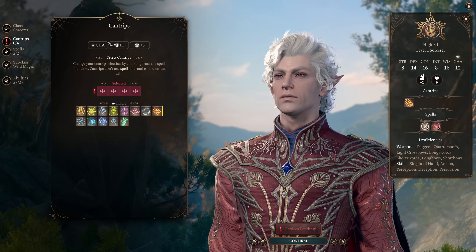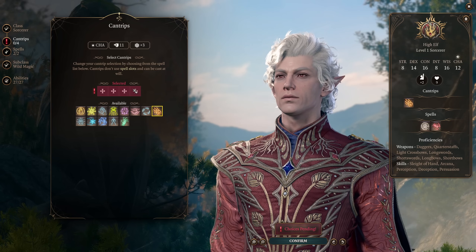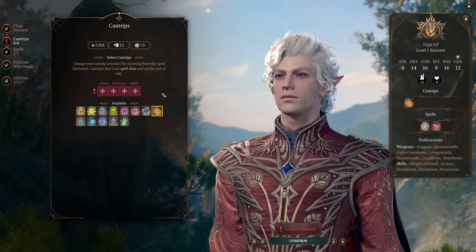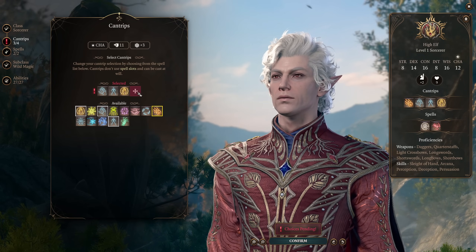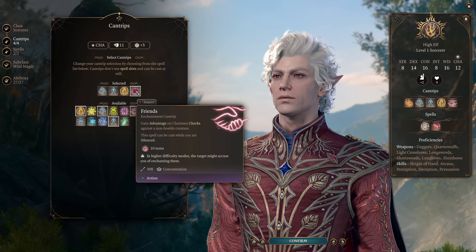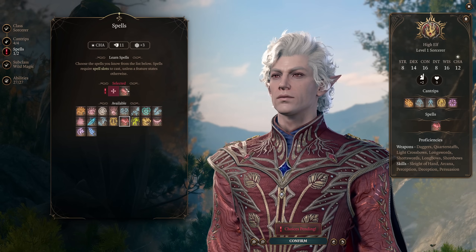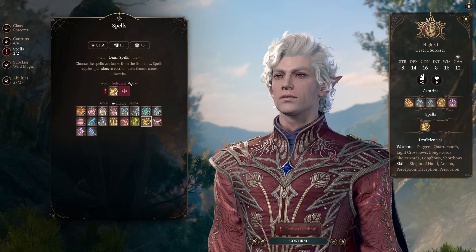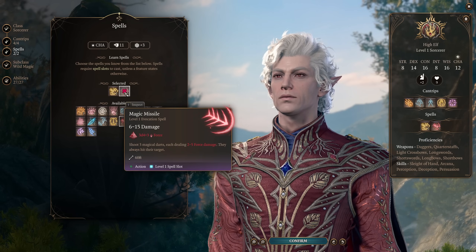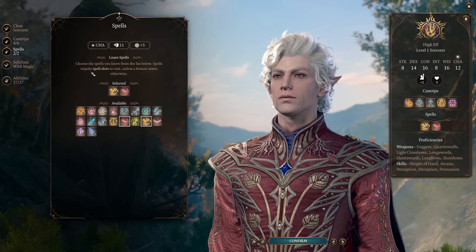For our spell selection, remember we are not using Sorcerer as our main attacking source, so we're going to take only utility spells on our Sorcerer levels. We'll take Mage Hand, Minor Illusion, and Blade Ward, as well as Friends for dialogue checks. For our leveled spells, we want Shield — critically important — and Magic Missile, which is still very good on Sorcerer levels because the damage isn't based on your stats and there's no hit chance, so you don't need high Charisma to use it.